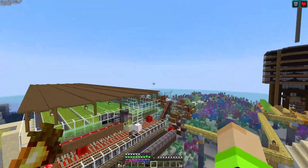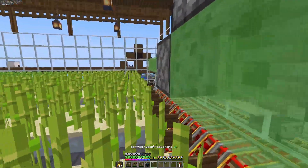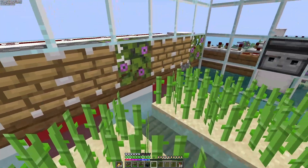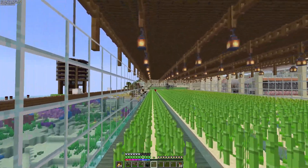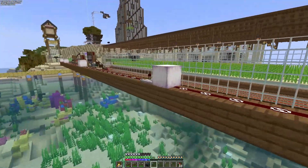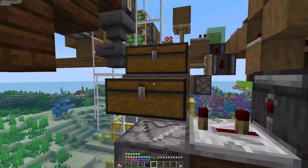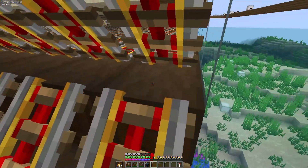Ini aku sudah jadi sugarcane farm. Ini aku pakai flying machine buat hancurin semua sugarcane-nya - ini sepanjangan. Ini buat yang nggak kena sama flying machine-nya di sini, jadi aku pakai piston buat hancurin yang ini. Baru habis itu kalau flying machine-nya jalan, ada block di sini yang bakal kena sama observer. Observer ini bakal jalan setelah beberapa saat dan aktifin minecart hopper-nya. Ini sama persis kayak yang di rock-like farm.